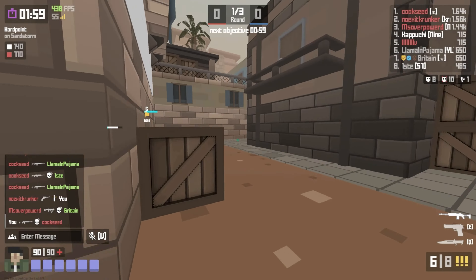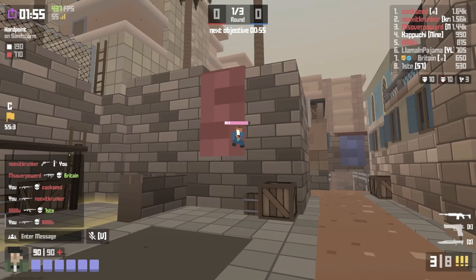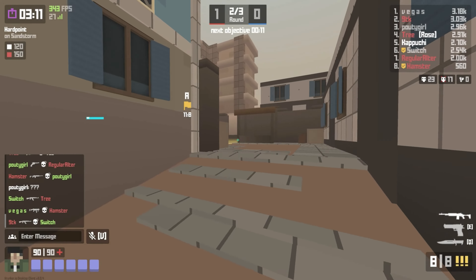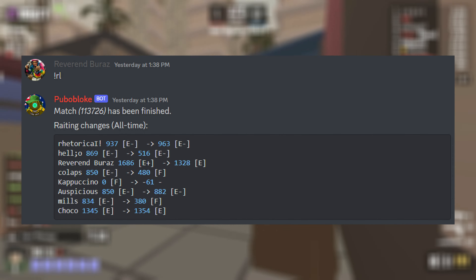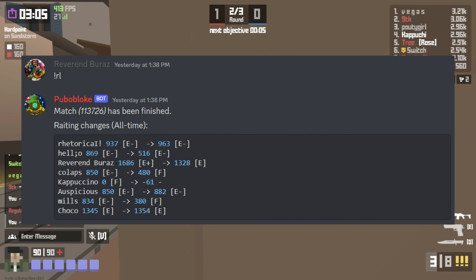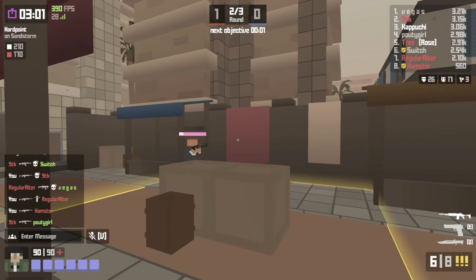Here's a quick explanation of competitive Krunker. It's a 4v4 hard point on a selected map. You have four minutes to gain as many points as possible. Whoever has the most points in the end will win the round, and it's a best out of three. Once the game is over, the captain of the losing team will type !RL — or slash report loss if you're in Knack.